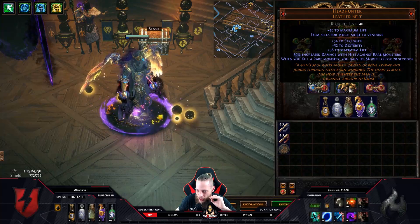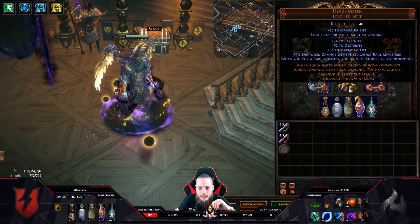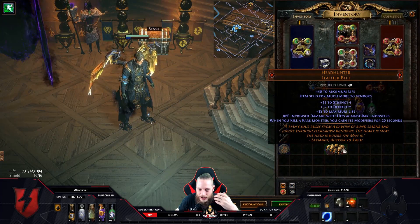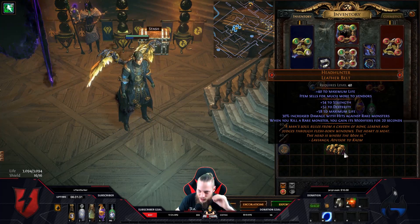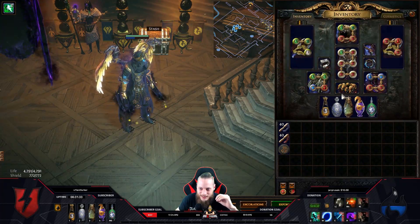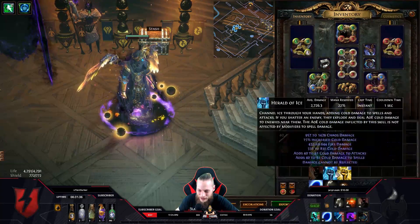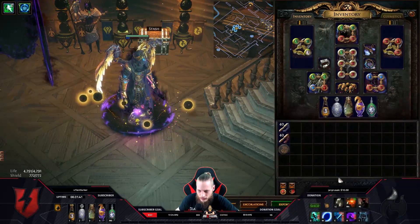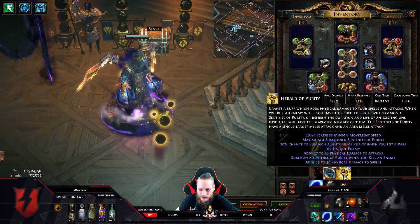The Headhunter is basically only here because — I know people say 'hey wait, you have a Headhunter, GG' — but if I don't wear this belt, all of my gear is red because I cannot meet the stat requirements. Since Headhunter gives a lot of strength and dexterity, I'm actually using it as a stat placeholder so I can equip my gear. Other than that, I'm just using Hatred, Herald of Ice, and Herald of Purity, so we're gonna scale the physical damage.